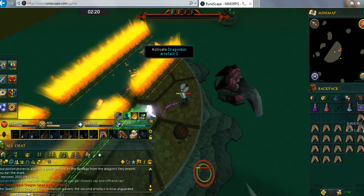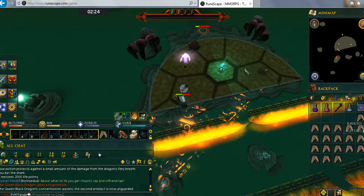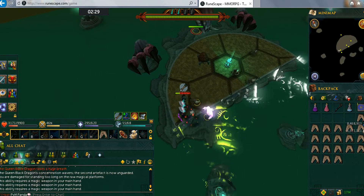Last one. Activate the second artifact and get ready for phase 3. Towards the end of each phase she'll spawn a lot of grotlings. The quicker you get to the artifact, the fewer grotlings she spawns.